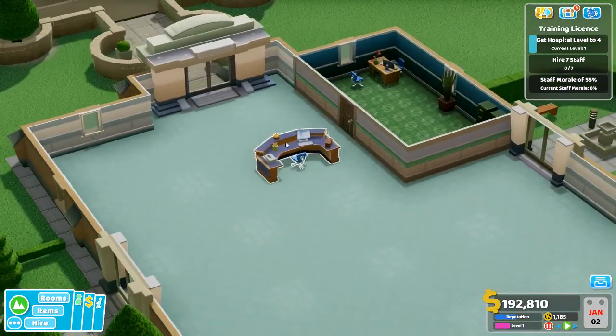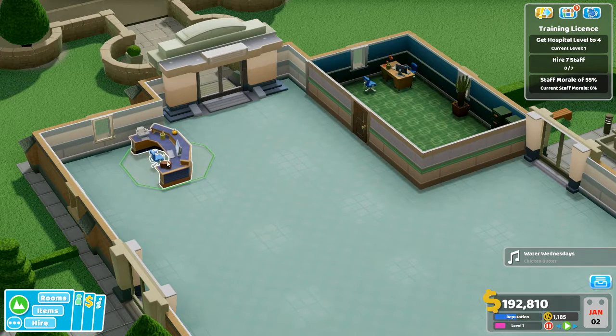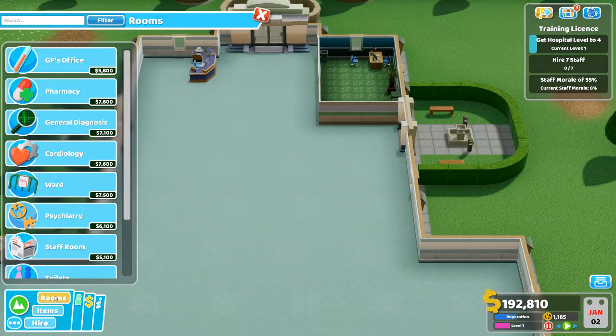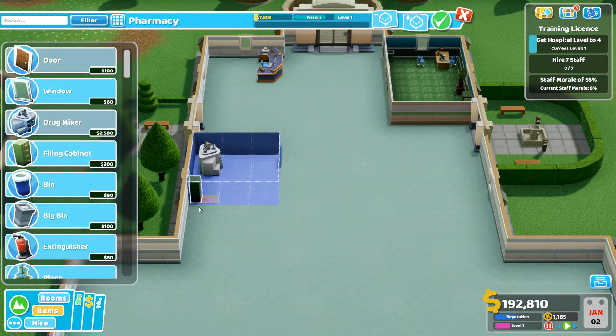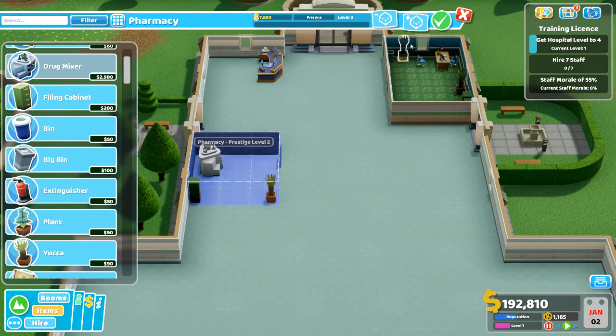The problem with that is I don't have a lot of space between the reception desk and the GP's office, which is not great. So I'm going to pick up the reception desk and put it over to the side. Yes, it wastes a lot of space, but that's life. Next thing I'm always going to need — it is six wide. So I'm going to have a small pharmacy with a door there and a pharmacy machine that way. We'll put a filing cabinet in the corner. Yes, I will enhance these rooms later. And we'll give you a yucca plant as well. That gives me a pharmacy.